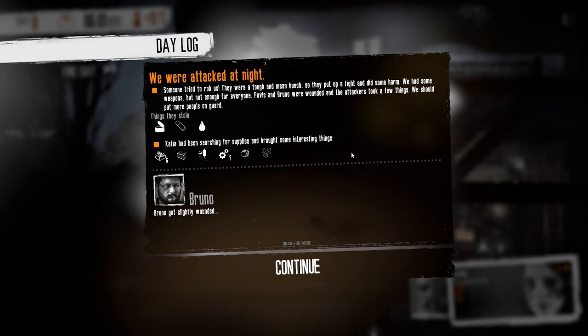I have just returned with Katia, and apparently we were attacked at night. Someone came to our shelter and tried to rob us. They were tough and mean, put up a fight and did some harm. We had some weapons but not enough for everyone. Pavle and Bruno were wounded, and the attackers took a can of food — which is a crying shame because food is very difficult to find — plus some bullets and fresh water.